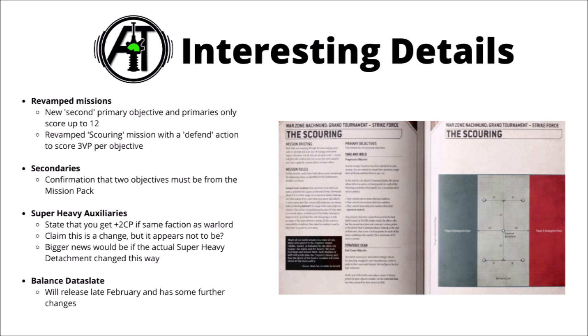First up for missions, we basically did know that the primaries are going to be changing. The main objective one is only going to be scored up to a maximum of 12 each turn, and they're going to be getting a second primary objective to make up the shortfall, so it kind of feels like you're going to have four secondaries in play rather than three. They've shown us another example mission — this one the revamped version of The Scouring — and they've shown us off another one of these bonus primary objectives, this one called Strategic Scan. All the objectives in this mission appear to be in no man's land, and it does look like it could be a bit of a gruelling fight for the centre of the table, really not incentivising you to sit in your own deployment zone.